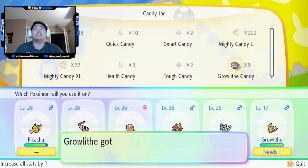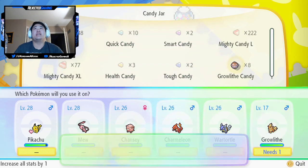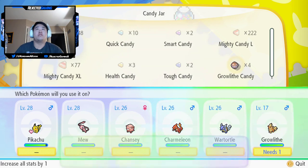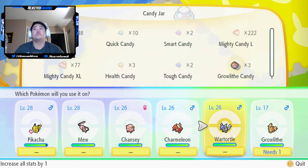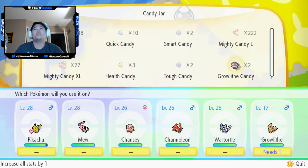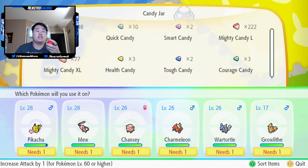I also had to sell my rare candies — I needed that $10,000 they gave. I don't think levels are a huge issue in this game. Look at this Growlithe, it's going to become the god Growlithe. We're all out of candies. That is insane.